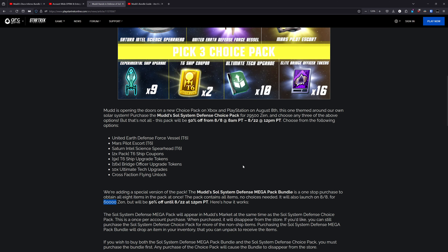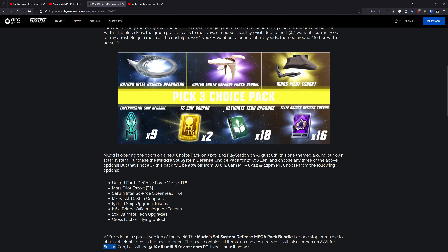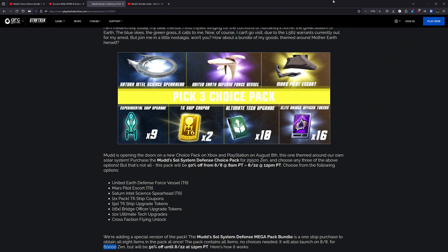And of course there is a Mega Bundle. The cost listed in the blog is incorrect — this is a seven-item Mudd's bundle, so the cost is a bit lower at 50,000 Zen. With the introductory 50% discount that will go down to 25,000 Zen, or $250. Not really worth it. Most of these Mudd's bundles are not really worth the cost, but in this case especially, that Mega Bundle just does not seem anywhere near worth it to me.